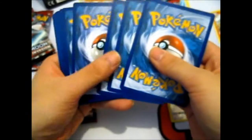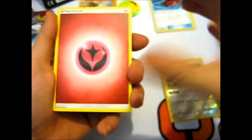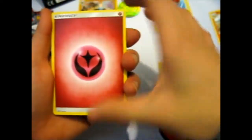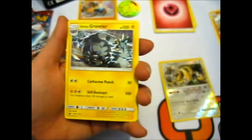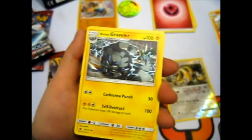1, 2, 3, 4. Fairy Energy. Ooh, I saw a shiny — ooh okay. Alolan Graveler — at least it's a different art and stuff.